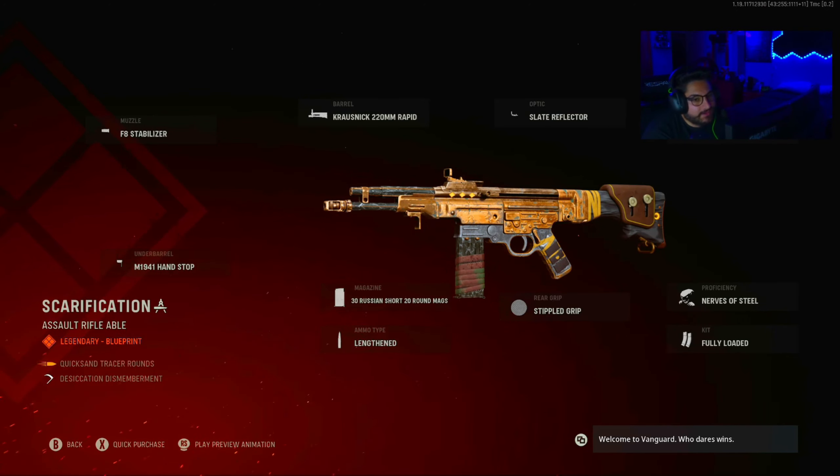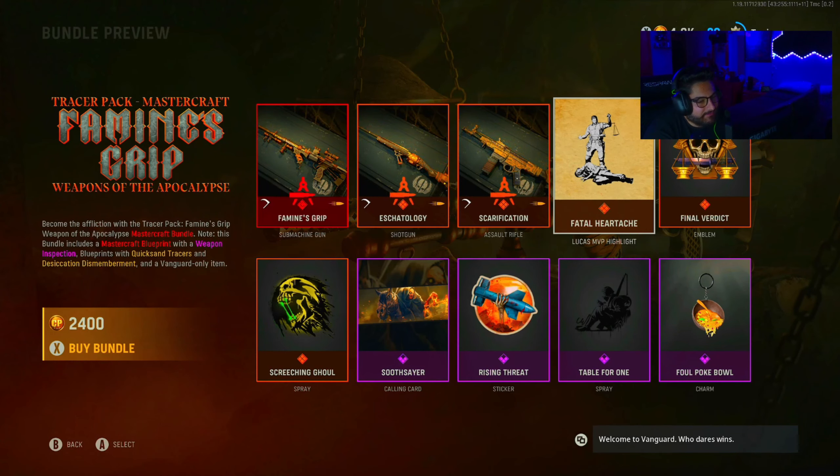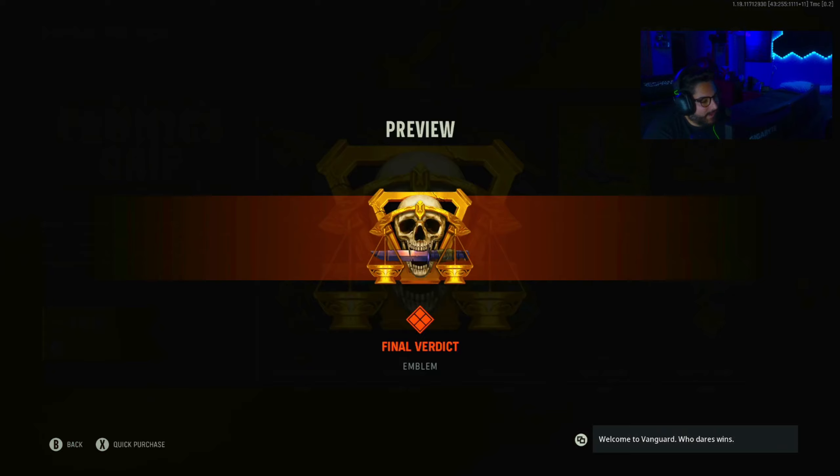Then we got the Scarification STG. On it's the F8 Stabilizer, Kruisnik 22mm Rapid, Kruisnik 220mm Rapid, Slate Reflector, Tactical Stock, Nerves of Steel, Fully Loaded, Stippled Grip Tape, .30 Russian Short 20 Round Magazine, Lengthened MM1941 Hand Stop. All these have the Quicksand Tracers.